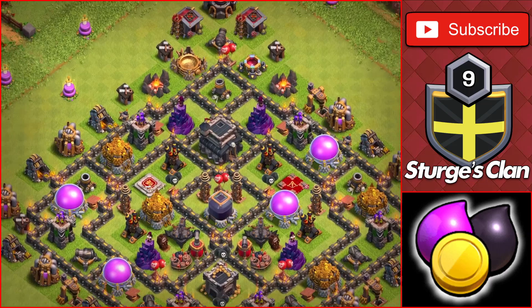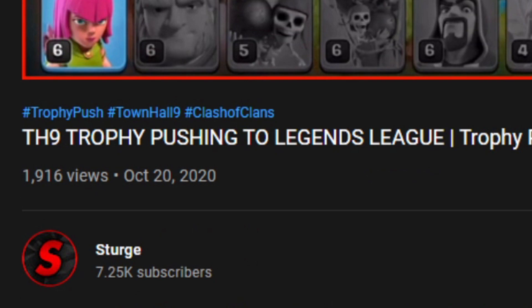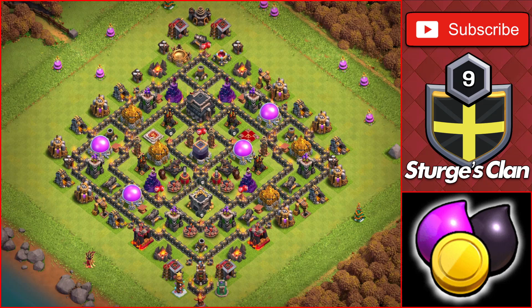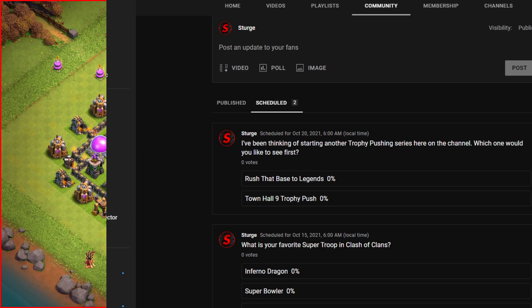Here's a look at what the base looked like back at the beginning of the Town Hall 9 let's play back in June of this year. In my opinion, Town Hall 9 is one of the best looking bases when it is maxed out, other than Town Hall 10 which is actually my favorite. I have plans on doing another Town Hall 9 trophy push series soon on the channel, as the last one I did is coming up to becoming one year old.